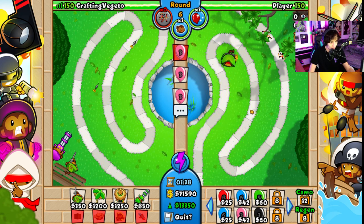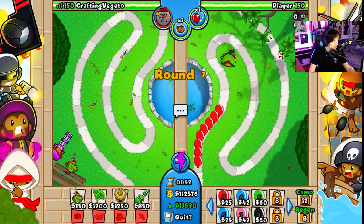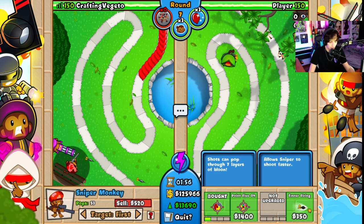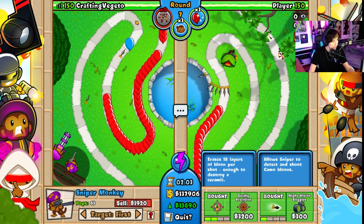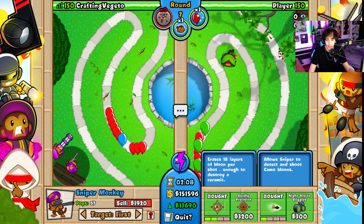You still have your spikes, you cheater. I will remove your spikes if it's the last thing I do. Sniper boy. Full metal jacket — more layers, faster firing. Shots can pop through seven layers. All of this is vanilla, but I don't really know much about the sniper because I never take it, because it's absolutely useless in the modding world of bloons, at least.